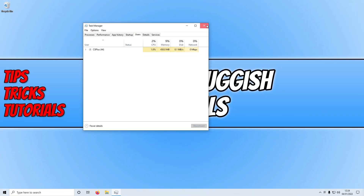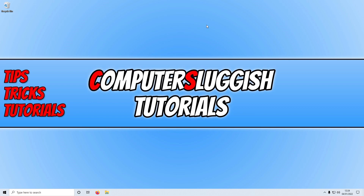Once you've closed everything down and signed out all other users, launch the game and see if that helped. If not, unplug all devices apart from your keyboard and mouse — such as USB sticks, webcams, microphones, or speakers — from the USB ports, then launch the game and see if that fixed the issue.